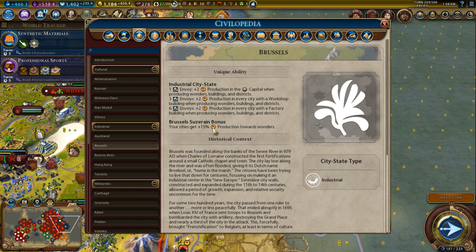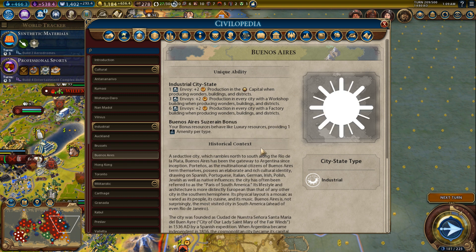Brussels: your cities get plus fifteen percent production towards wonders. If you play on high difficulties, you're probably not going to have time to build a lot of wonders — on Deity or Immortal you'll be conquering wonders rather than building them. On lower levels Brussels might be a lot of fun, but on higher levels I don't normally go for it.